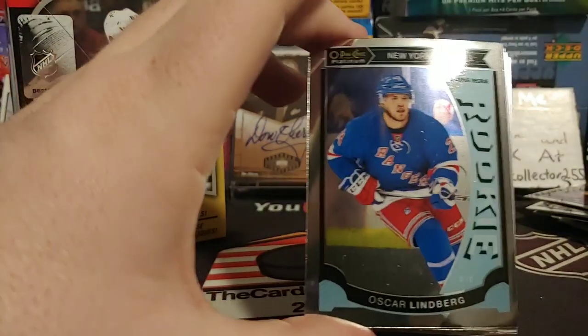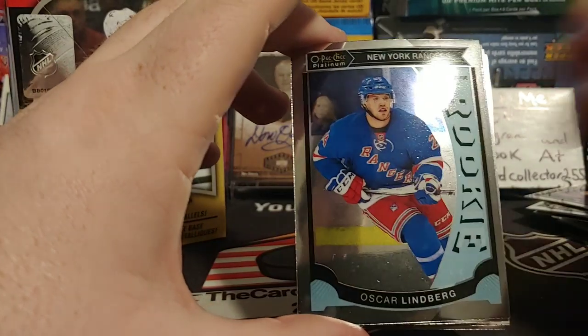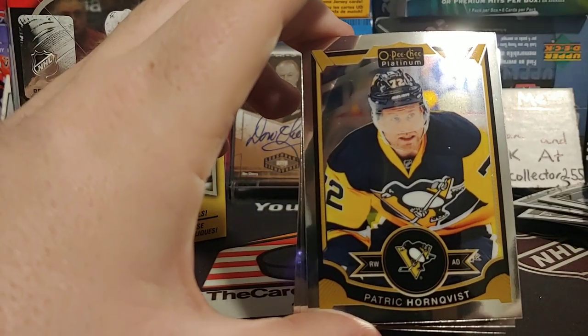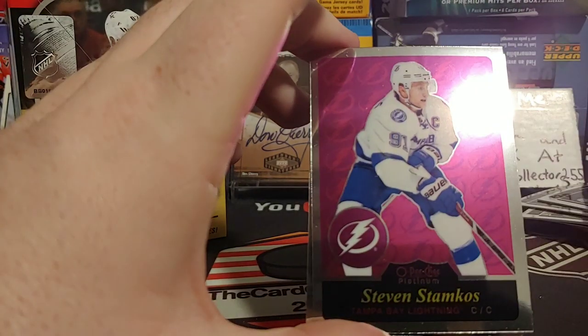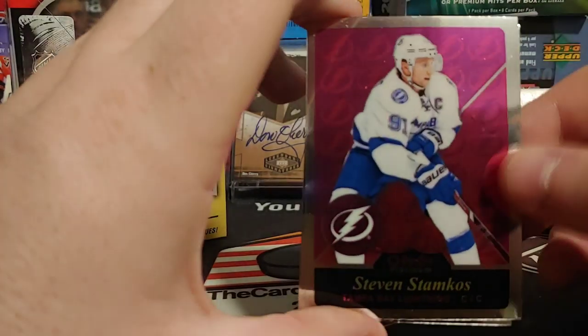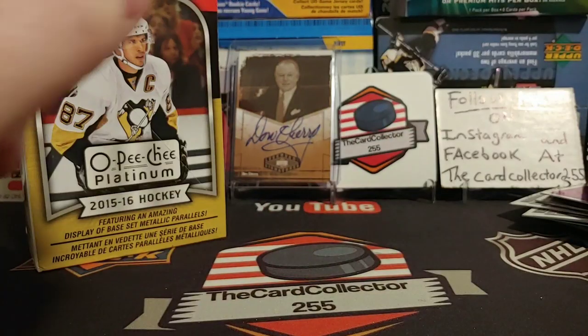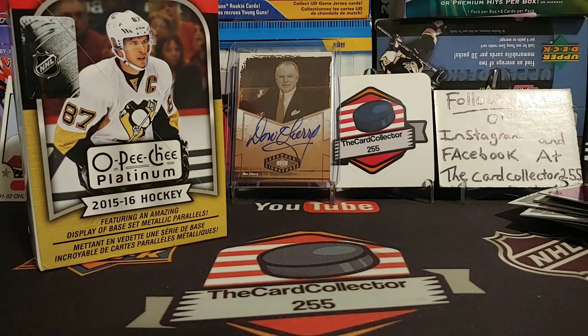Fifth pack: we got an Oscar Lindberg rookie, a Hornqvist, another Stamkos — so back-to-back Stamkos — and an Andrew Ladd. Last pack coming up — let's hope the luck kicks in.